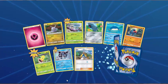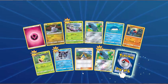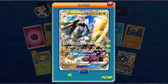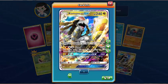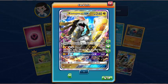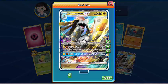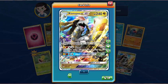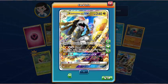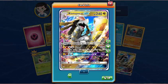So: Fairy Energy, Goomy, Wimpod, Beldum, Wailmer, Nosepass, Weepinbell, Glalie, Hala, reverse holo of Beldum, and the rare in the pack — ooh, there we go! First Ultra Rare from Guardians Rising, and that's either out of real life or online. Haven't pulled any Ultra Rares in normal cards yet. So we've got Kommo-o GX — 240 hit points, Dragon Type. Not a bad GX attack, a bit energy intensive, but that's not bad at all. Although with a DDE and a DCE it's not too bad.